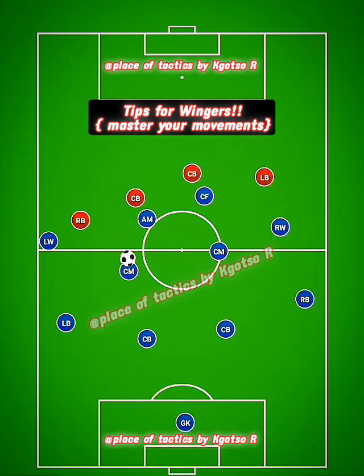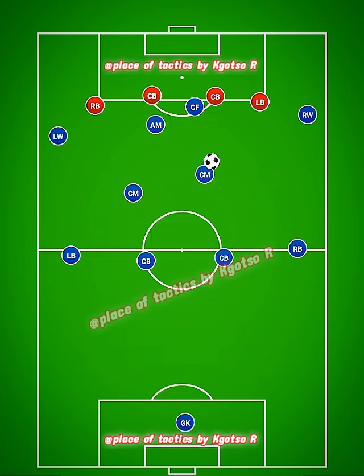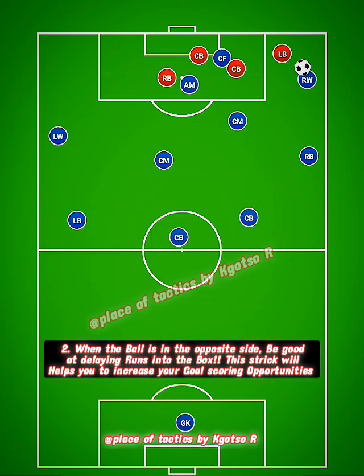Movements that you need to master as a winger. Number one: if there is space behind the fullback, you need to be able to exploit that space right away. If the ball is on the opposite side of the field, you need to look and try to make those delay runs.